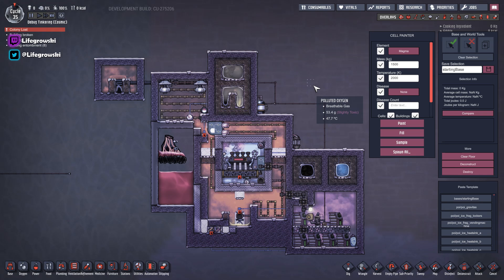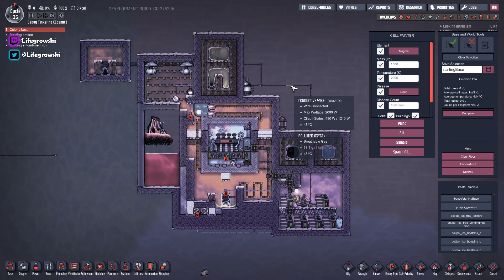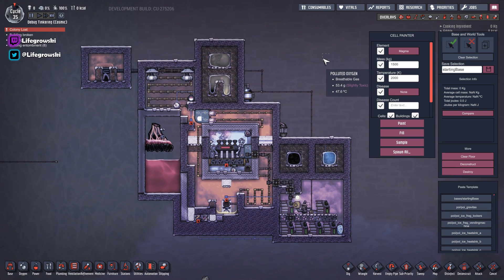Hello, welcome back to another video - it might be a little bit longer than normal. This is a video today on a build I've been tinkering with to try and work on a boiler build that can sort of power itself. Full disclosure: I am in debug mode, as we normally are when we're tinkering.